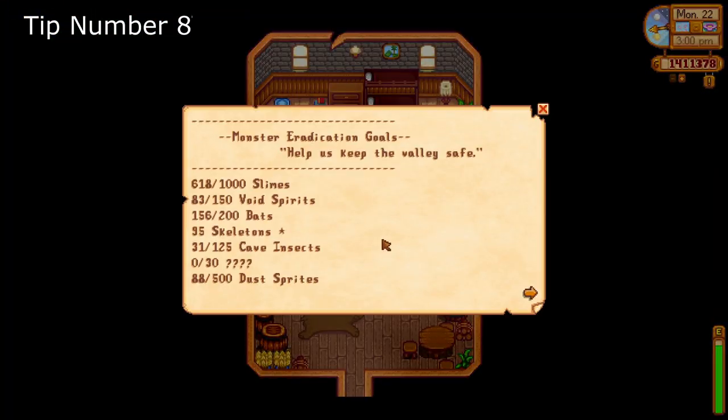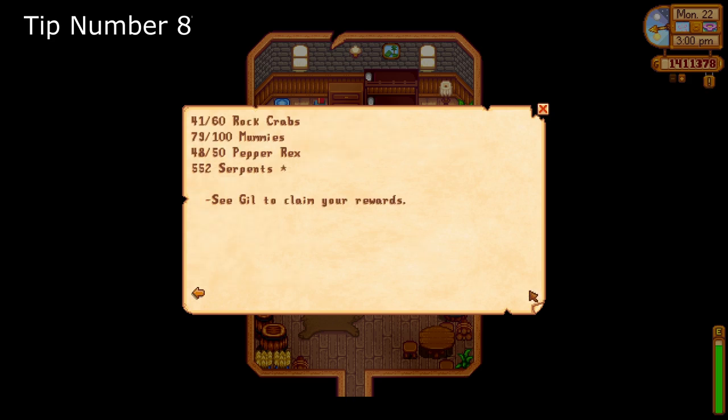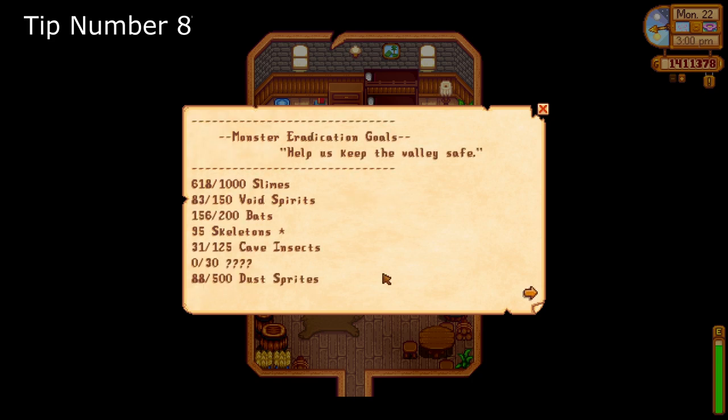Tip number eight: complete the adventure guild quests. I know, I know, monsters are a pain in the butt, especially early game, but with the adventure guild offering rewards for quests completed, it kind of sweetens the pot.